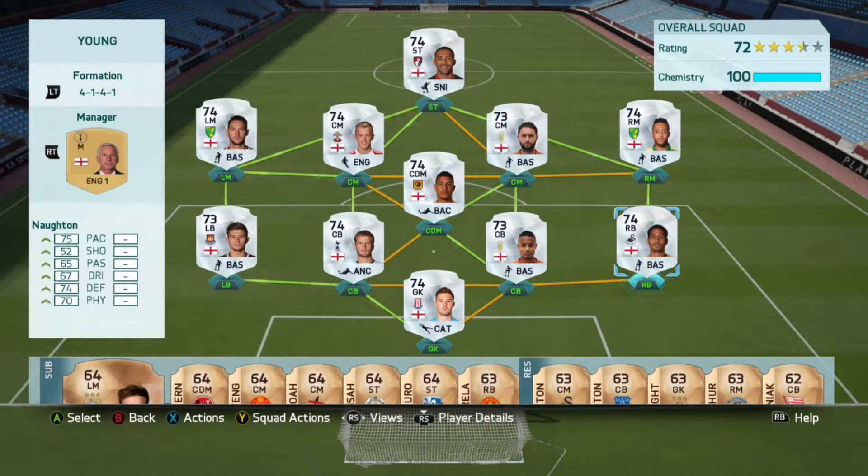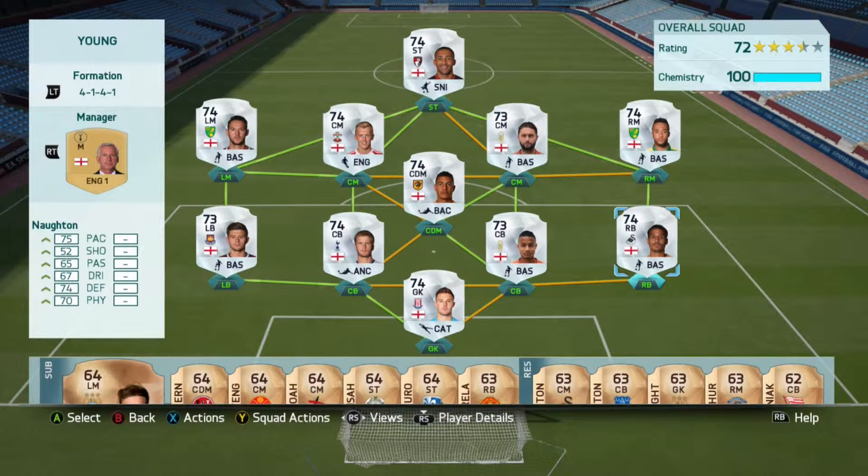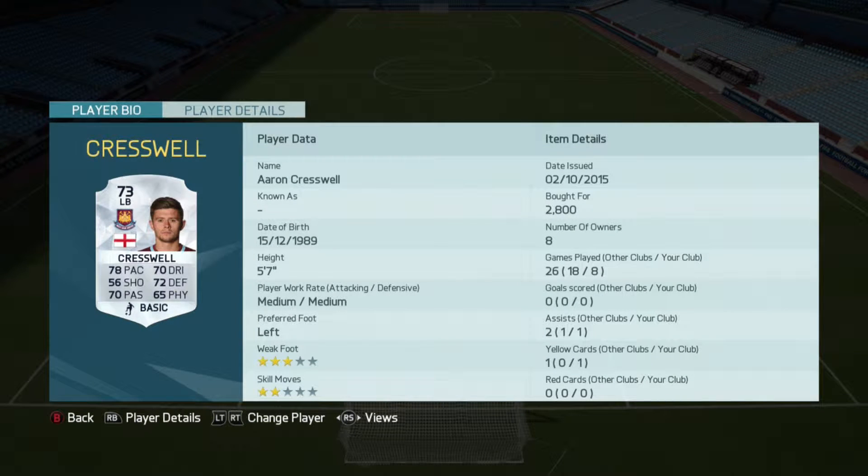Mancien is one of those players that's been on loan at a range of clubs and can't seem to get his career going, but since he's been at Nottingham he has been absolutely unreal. Norton at right back is another really good right back, and we've got Cresswell on left back.